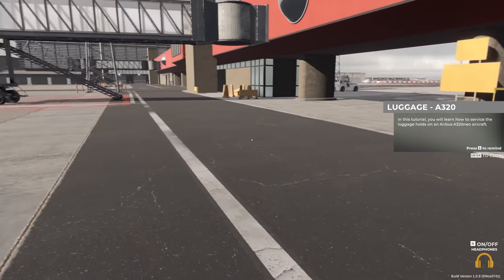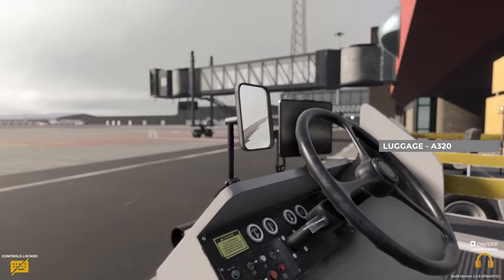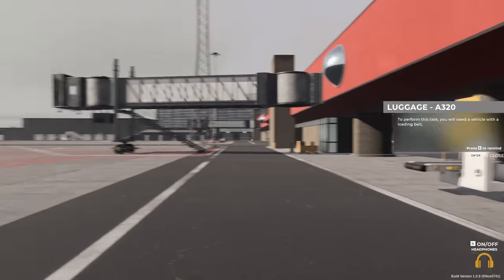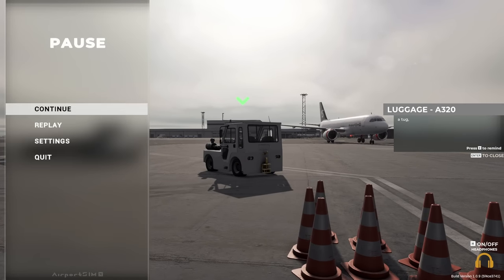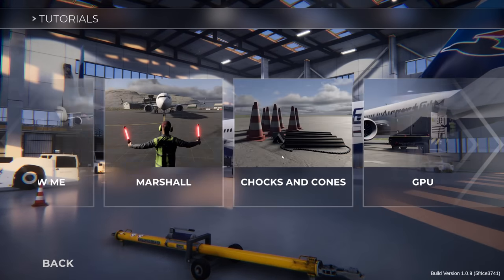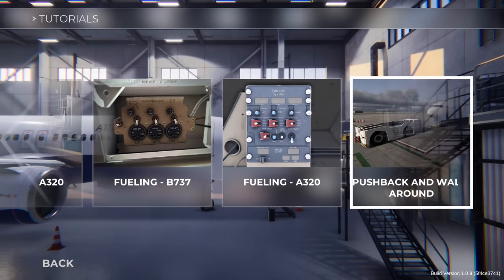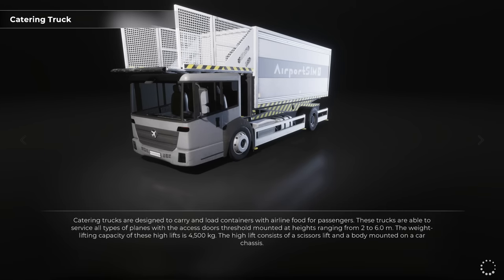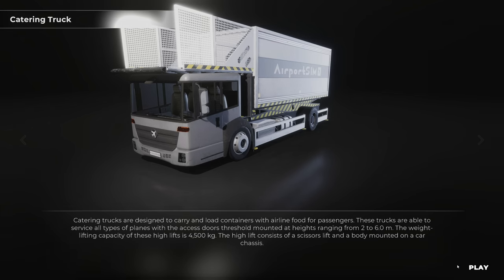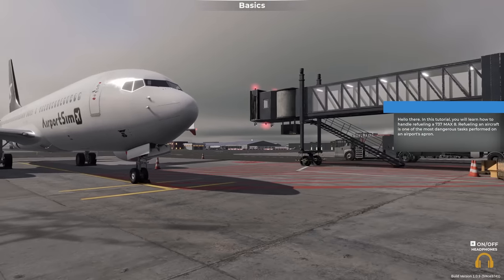I prefer an A320. Do you know what, this is the same tutorial — so what we're going to do is quit that tutorial and learn how to do the fueling. We'll do fueling this time. We'll learn how to fuel the 737 as well. What could go wrong? I don't think I've done the fueling before — I tried it without learning the tutorial.